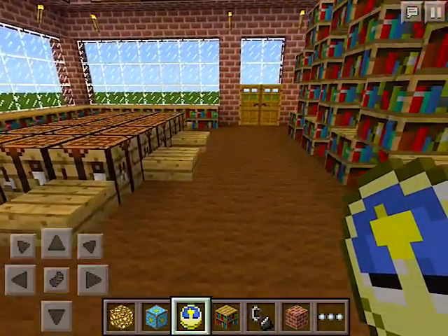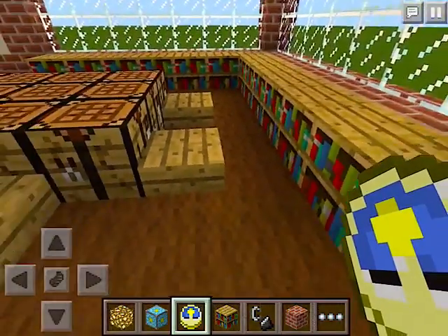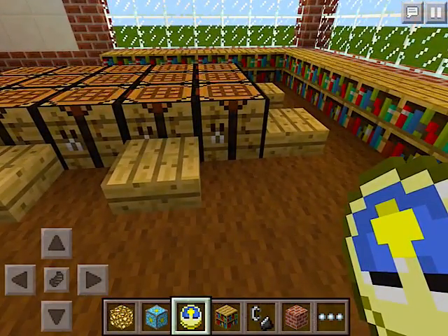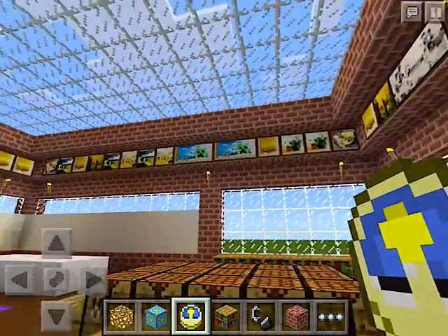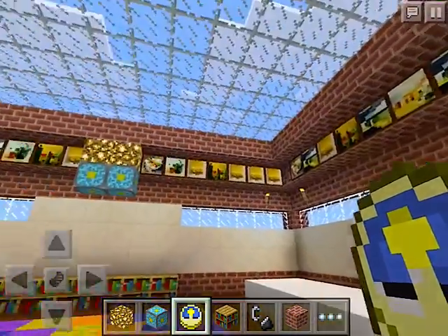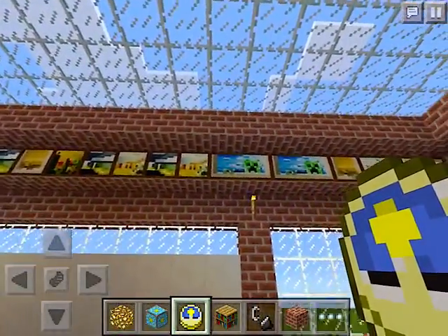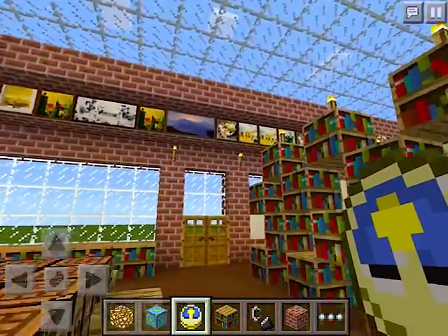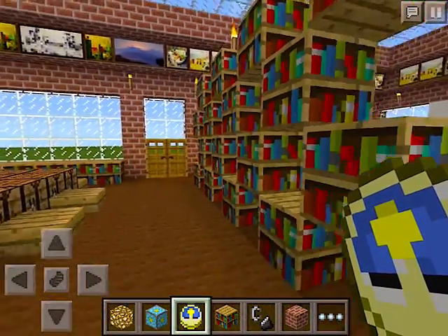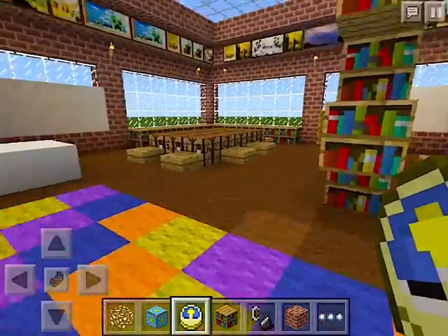Over here, I have a crafting table because, hey, let's have some arts and crafts or maybe some building and engineering over here, with seats and some books for references. Surrounding the top of the house, you're going to see lots of different beautiful student artwork, posters, and references — I'm not quite sure what they are, but they're going to definitely brighten up the classroom.